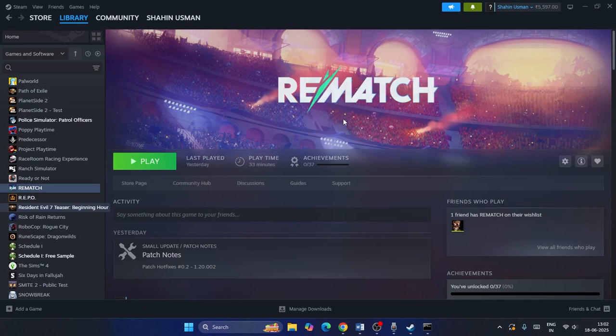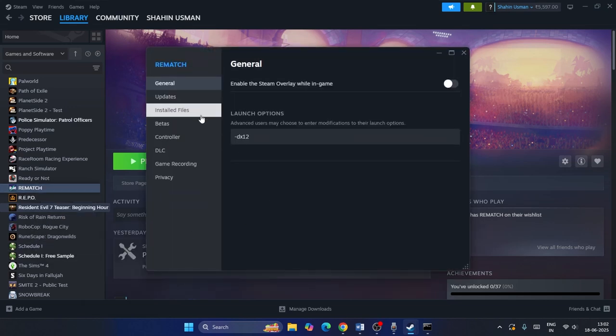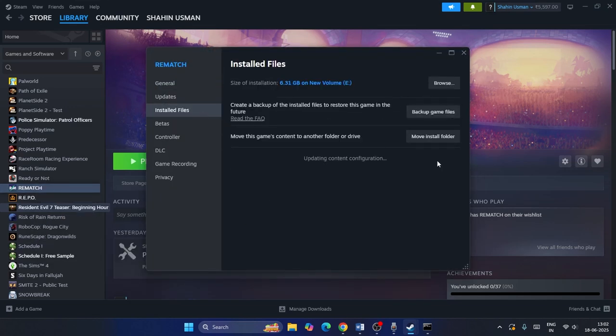Finally, verify the integrity of game files. Right-click the game in Steam, go to Properties > Installed Files, and click 'Verify Integrity of Game Files'. This will cross-check every game file and fix any corrupted or missing files. It takes some time but works well, so be patient.